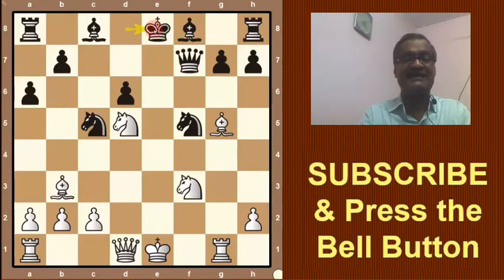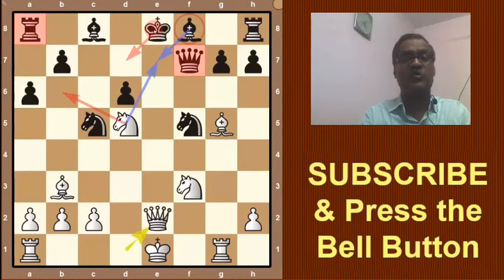Then Queen e2 check — what to do? Black cannot save the king here because the knight will go taking the queen, or he cannot play bishop because the knight will take this bishop threatening the queen. The only option is Bishop e6.